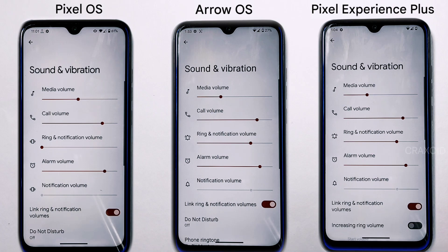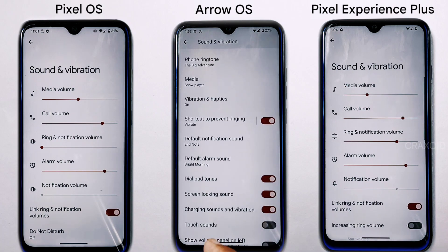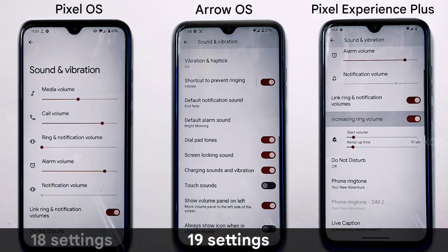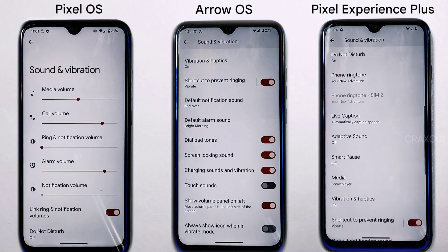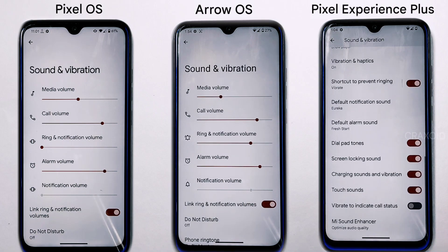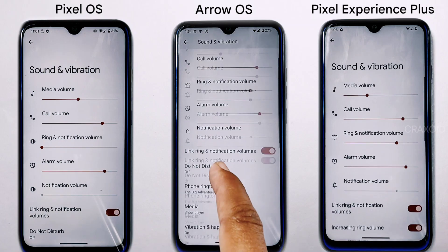In sound and vibration settings, Pixel OS offers 18 different settings, Arrow OS offers 19, and Pixel Experience Plus offers 23. Pixel Experience Plus has additional features like increasing ringing volume, vibrating to indicate call status, and MI Sound Enhancer, but lacks per-app volume control.